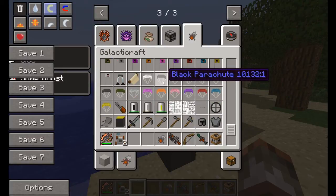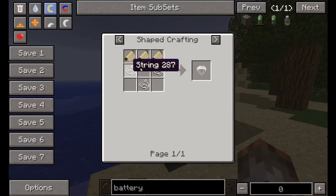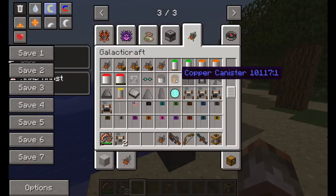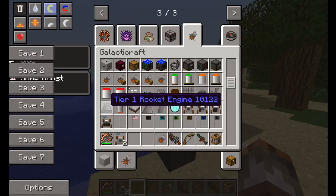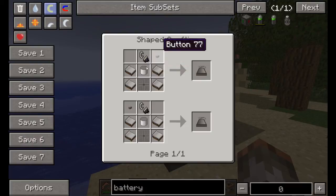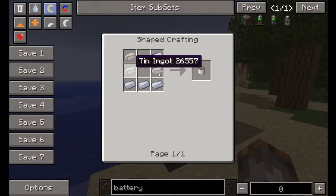The next thing we want is a parachute. To make a parachute we will need a regular parachute which needs string and canvas. Canvas is crafted using string and sticks in that pattern. I also forgot to show you some more of the recipes. Rocket fins is just heavy duty plating and steel plates. And the rocket engine is heavy duty plating, flint and steel, tin canister, buttons and an air vent. Tin canister is crafted pretty easily just with tin.